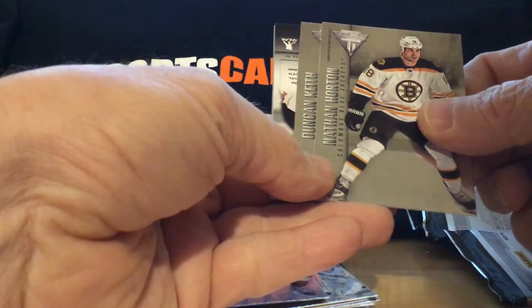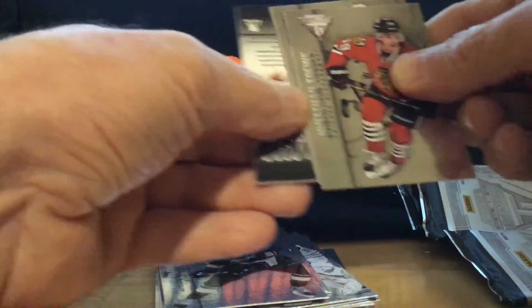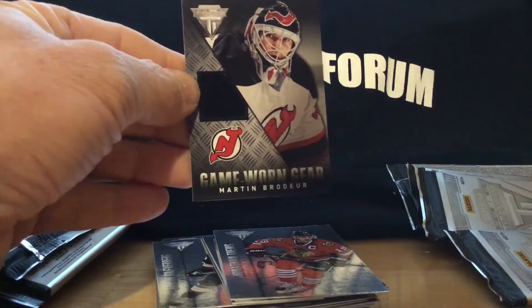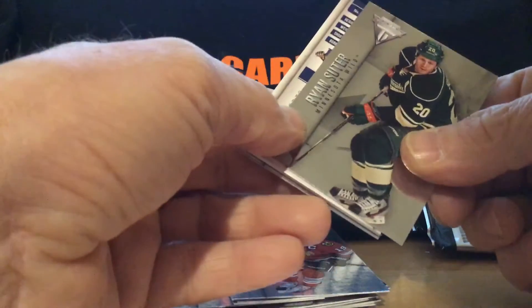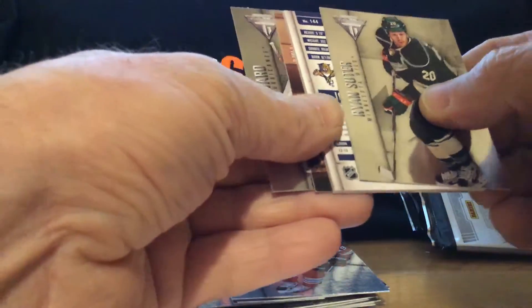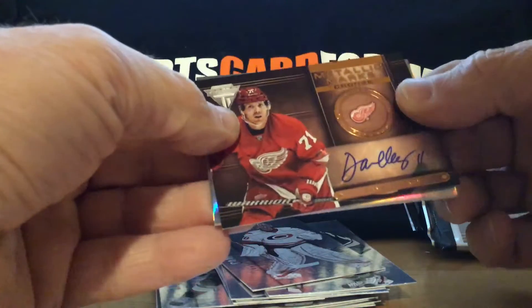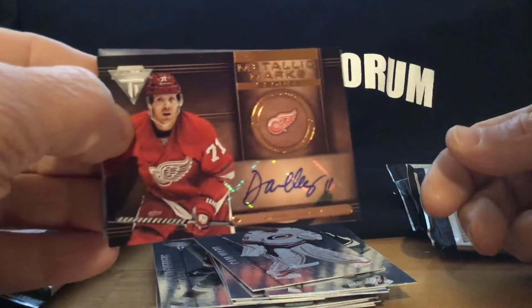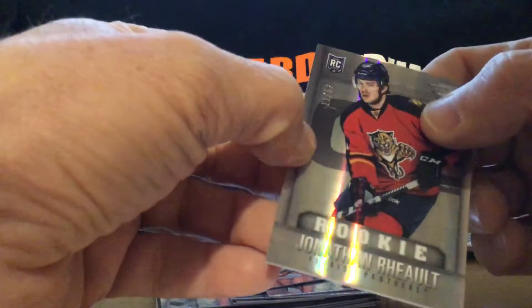All right, pack one for this box. Nathan Horton, Duncan Keith. Somebody — oh, that could be a Patrick Roy. And it is. Love it to be a pass, especially number 25 or something — one of the best goalies of all time. Ryan Suter. And we have somebody from — oh, we got two hits here. Cam Ward, another goalie that gets no love for what he's done for the franchise. A Detroit player — Daniel Cleary. Decent player in his own right. What do we have here? Jonathan Rial. And that looks like a low number.